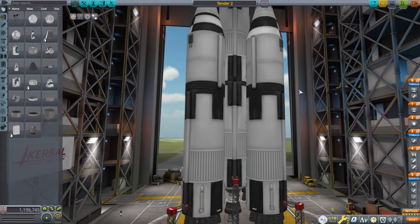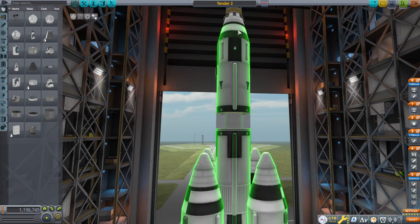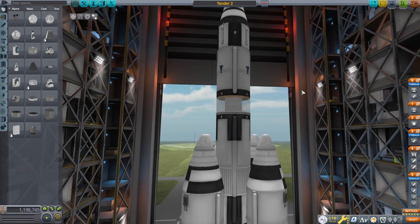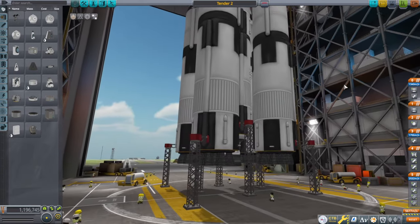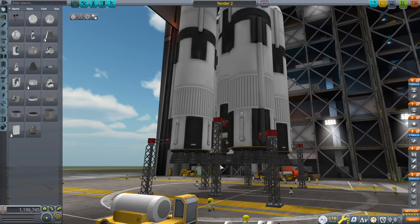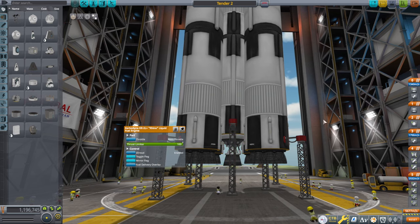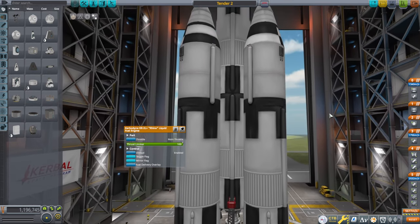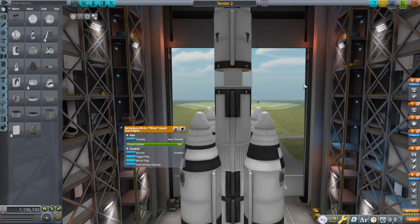That up there is supposed to refuel Spaceship 2. Because Spaceship 2 is larger than Spaceship 1, we need a larger tender, and that's why we have this gigantic rocket with boosters which each have 9 vectors, and then on the core we have the Rhino. It's basically the same mass as the Saturn V rocket, so that's special in stock.